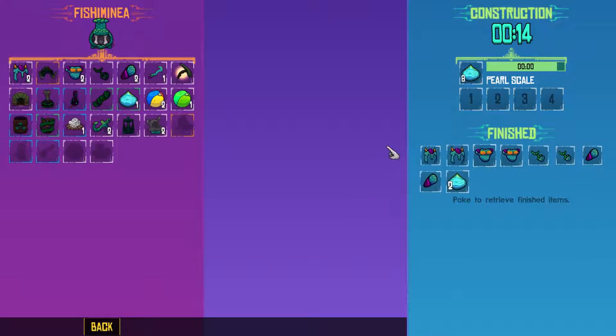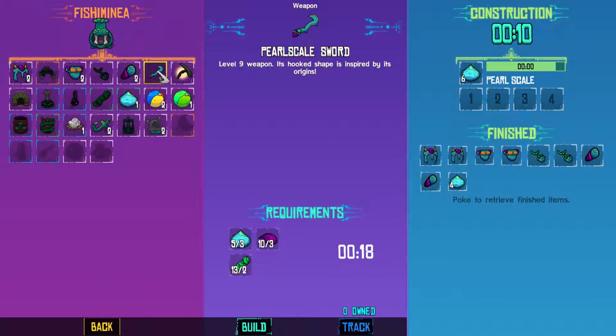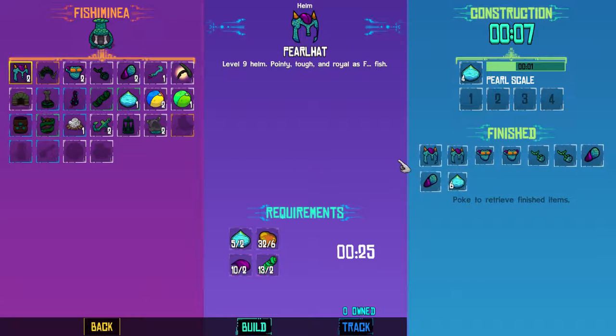There we go. You ready? This armor is two tiers above what I've got, as is the weapon. So these could, could, could be incredible — pointy, tough, and royal as fish. Right, here we go. Helms.